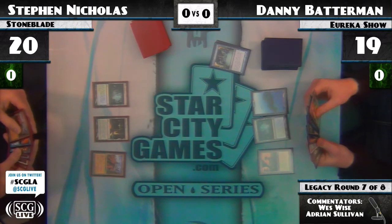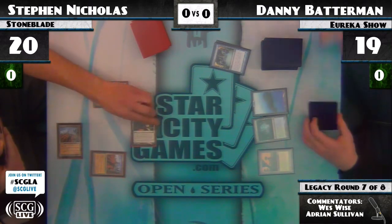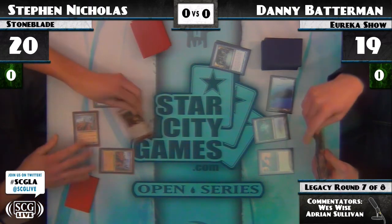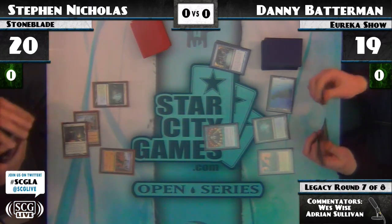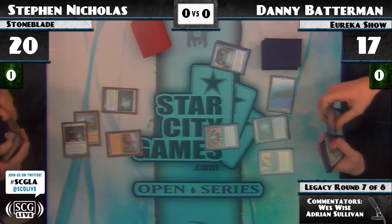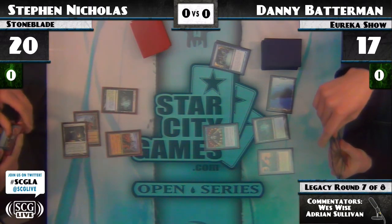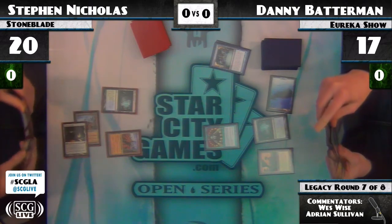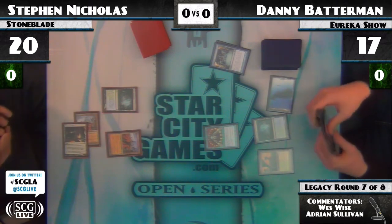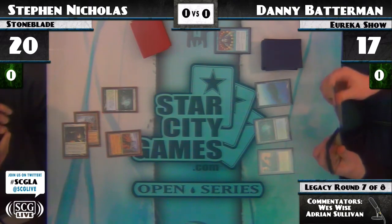Now we have Ricky Hayashi doing some acrobatics off camera. Points directly at me and does a tumble on the ground. That was pretty awesome. I love Ricky Hayashi. Mishra's Factory coming on in. Attacking from Stephen Nicholas. Brainstorm at end of turn. There is a Misty Rainforest in play for Danny Batterman to make this a quasi-Ancestral Recall. One thing about Danny Batterman's deck that I love is the card Misdirection. It's so much fun — such a blowout at times.